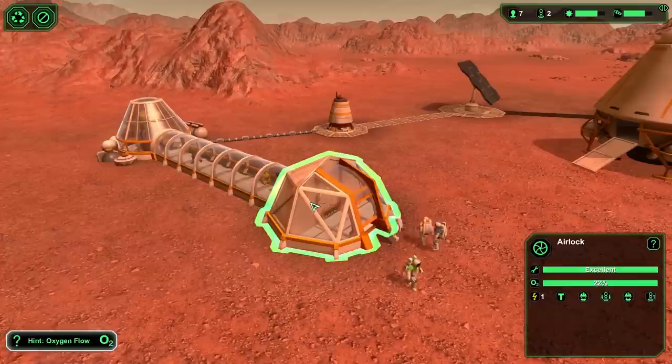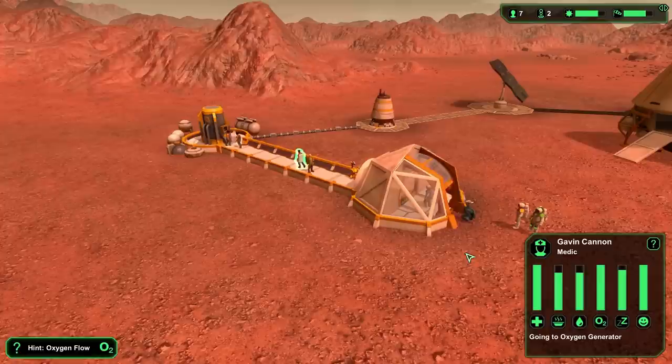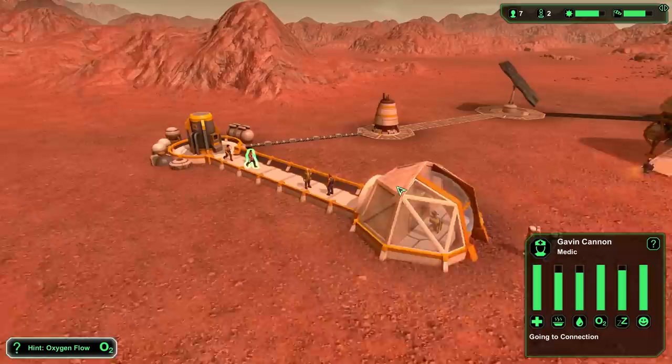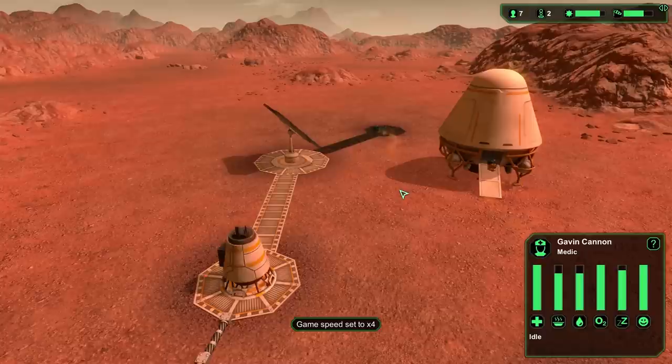Interesting mechanic: only one person at a time can go through the airlock, so you might need multiple airlocks. Maybe you can make it bigger with the mouse wheel - I've never tried. People will go in when their suits run out of oxygen and resupply. Their suits take time to resupply before they can go back out, but I need them building the wind turbine.